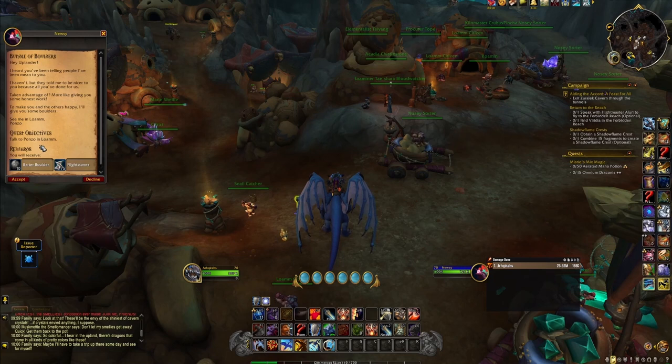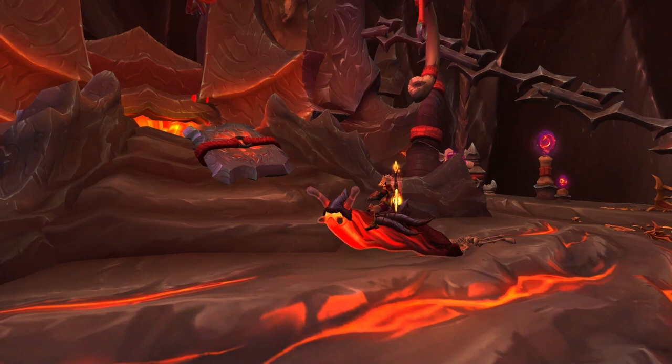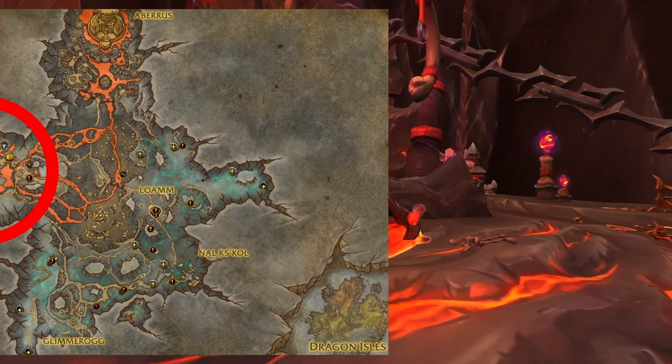To get the 99 pebbles you just need to trade one boulder for 100 pebbles at Panso. The third mount on the list is the Seething Slug. This mount is a reward from a hidden treasure in Zaralek Caverns. First thing you want to do is head to Zaralek Caverns and to this area right here, the Sakali Caldera. The treasure is located in this area.